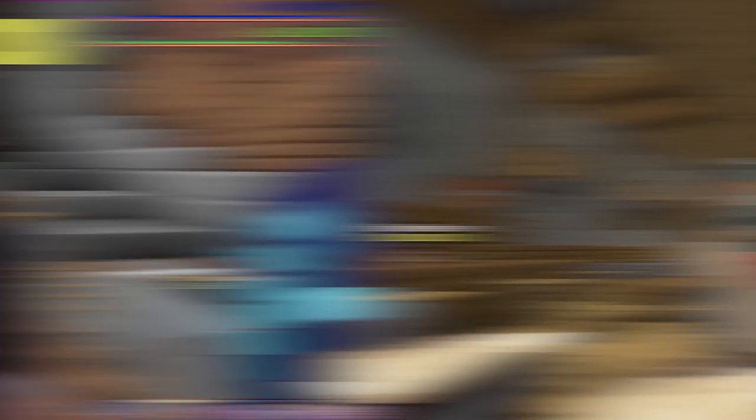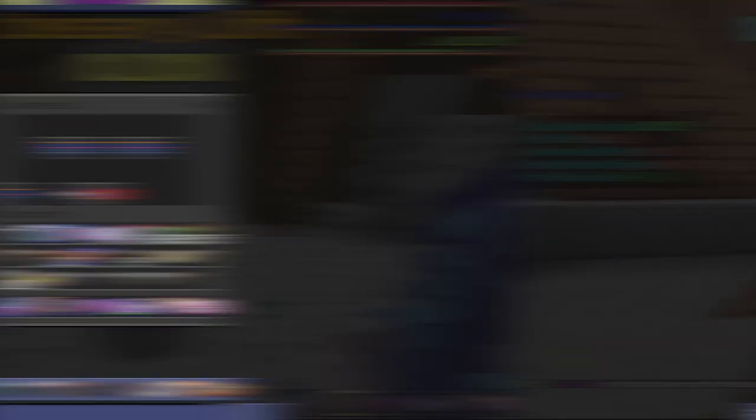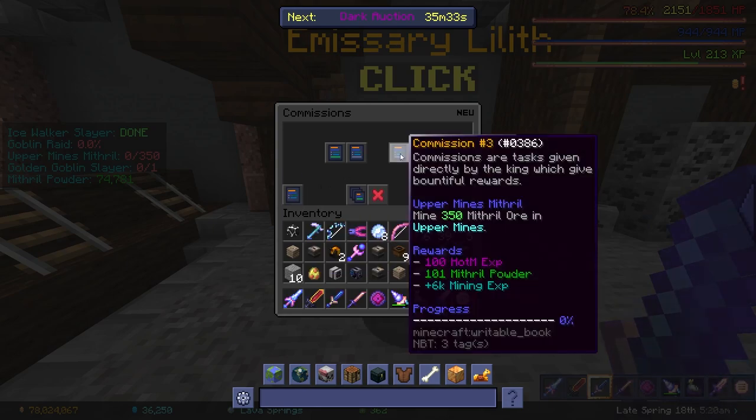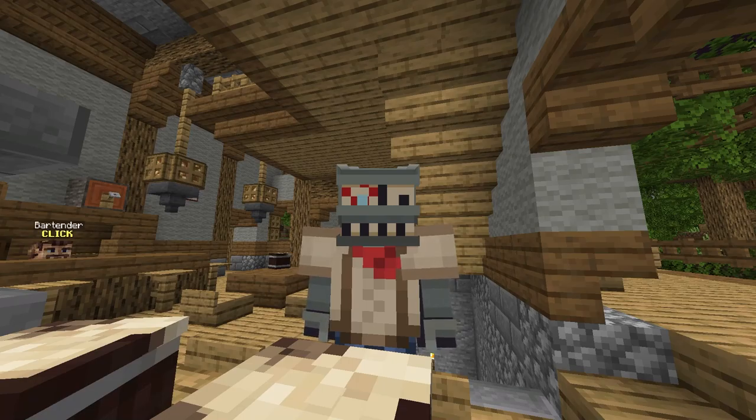Once you have these, all you need to do is go to the Crystal Hollows and do the commissions. Each commission will give you 400 Heart of the Mountain XP, which is 4 times more than what a commission in the Dwarven Mines would give. It's also faster to do them if you know how to.